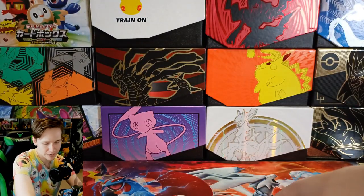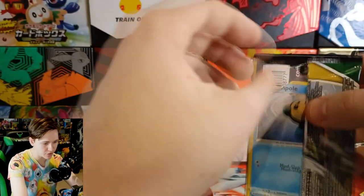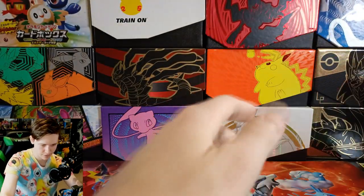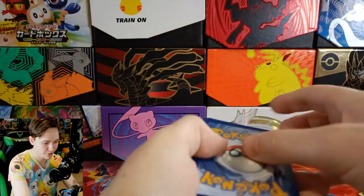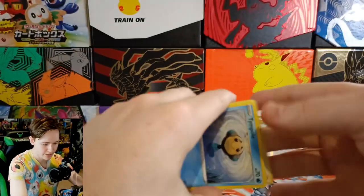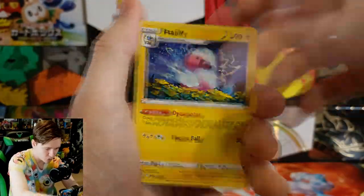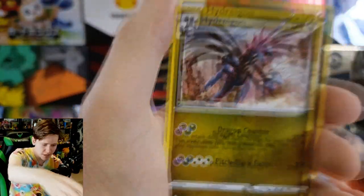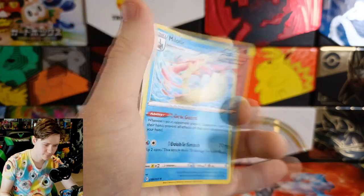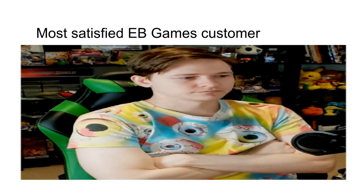Let's move on to our final pack — Evolving Skies with Rayquaza on the front. If we could pull the full art Rayquaza I would lose my mind — that card is worth more than my house! The code cards are backwards for some reason. We have an Eevee, a Woobat, Swablu, Flaaffy — kind of playable — Treasure Energy, a reverse Hydreigon, and for the final card...